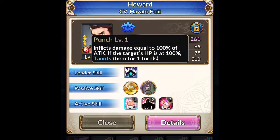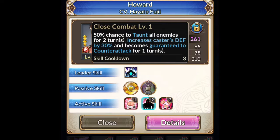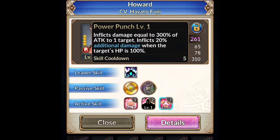100% chance of attack increase when target HP is at 100%, for one turn. 50% chance to taunt all enemies for two turns, increases caster's defense by 30%, becomes guaranteed to counter. So he's not useless.